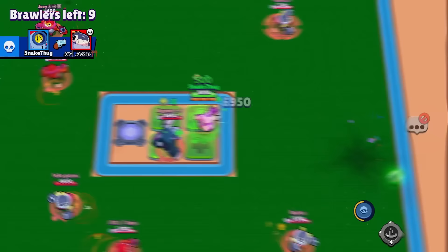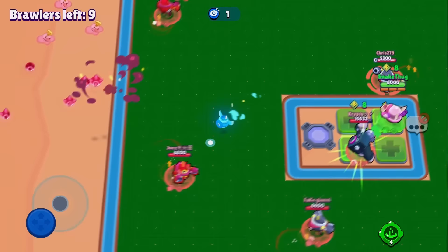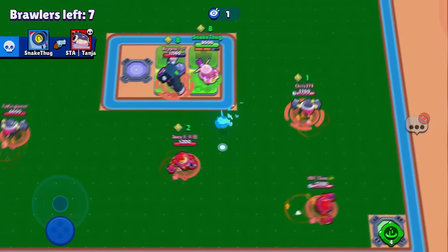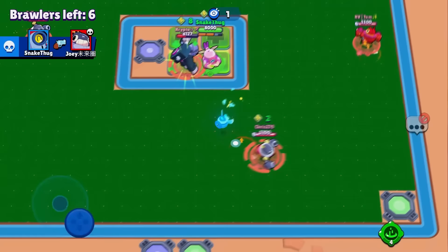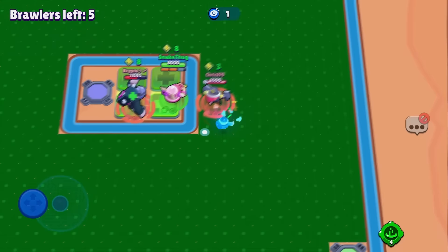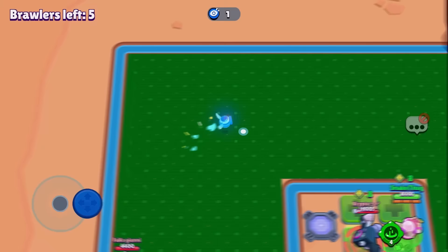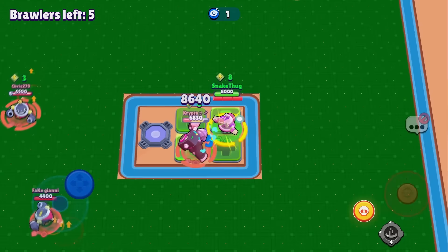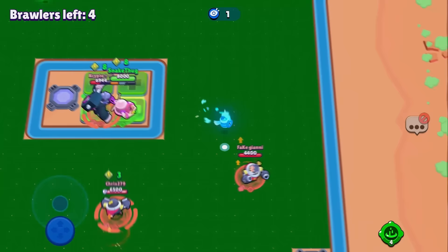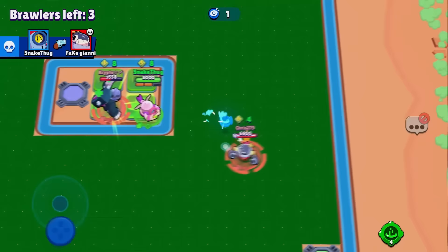We start right away — first kill on Raka, very nice. Got Tanya, got Joy. Can we get Tom? Chris is so good at dodging! Got Erebus, got Johnny — the last one is Chris. He's great at dodging!